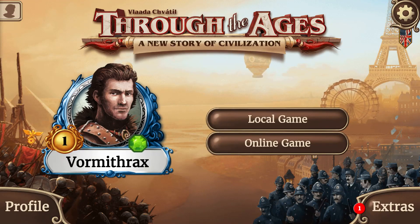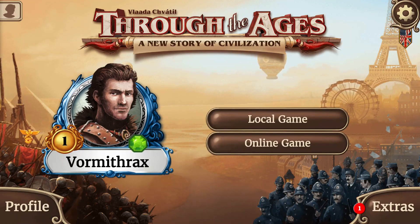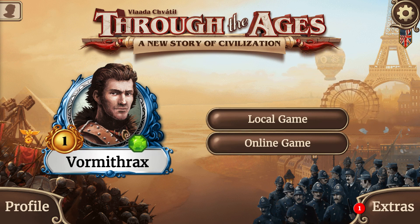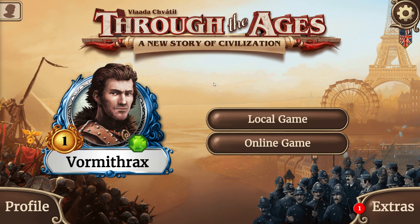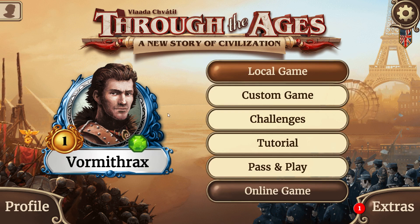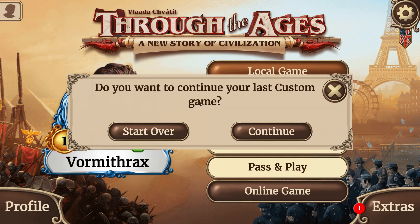Hello and welcome back to the channel. My name is Vormithrax and we're going to be playing some Through the Ages. We're going to try this time three opponents on medium difficulty but without any of the challenge mode options selected. I've been getting hammered pretty good by the AI on the challenge mode we've been trying, Deep Impact. So I want to try one against just three AI straight up with no other modifications, so we're just going to do a custom game this time.